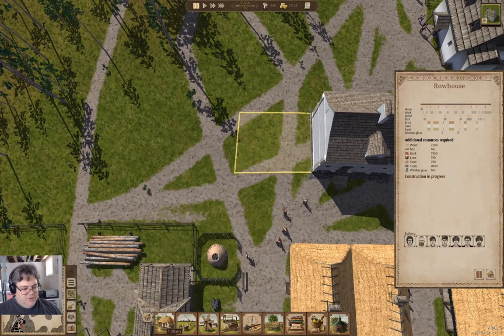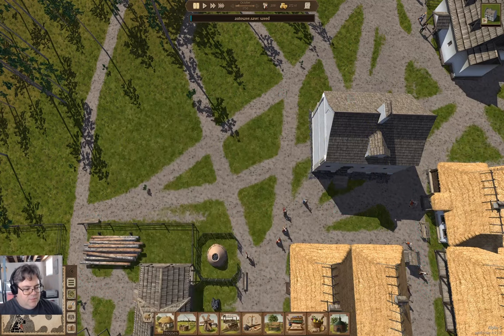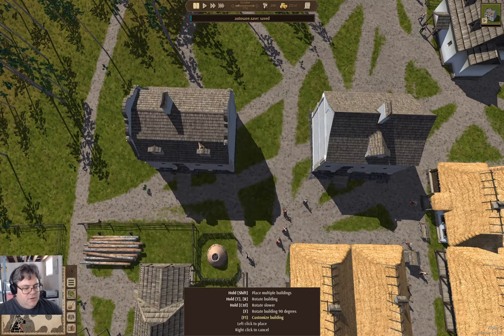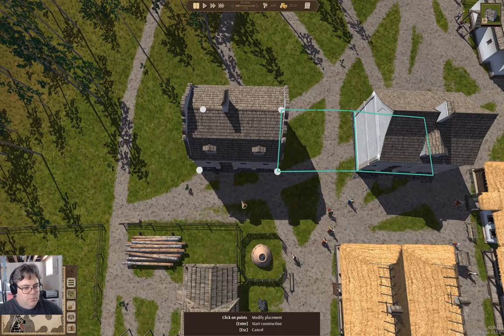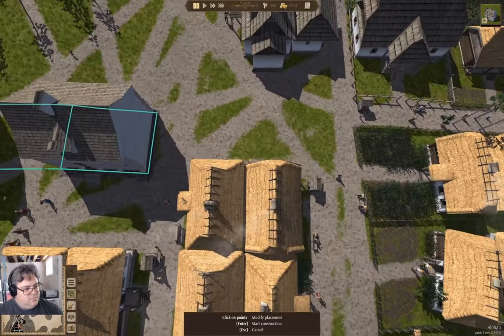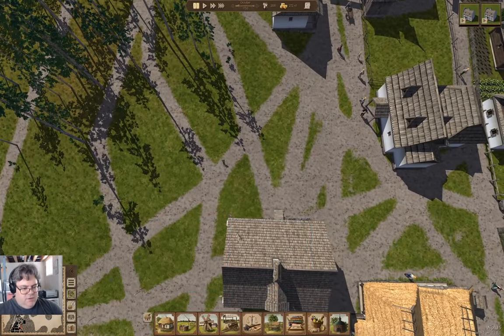Let's add a couple more of those into the queue. Pay attention to what you're clicking on — that one. Now, can I row house? Oh wait, no, I put that the wrong way around.